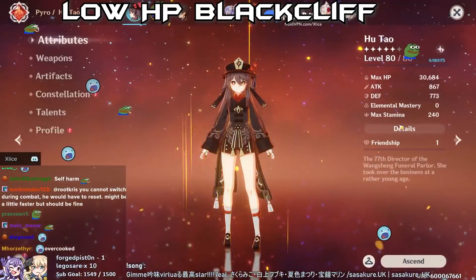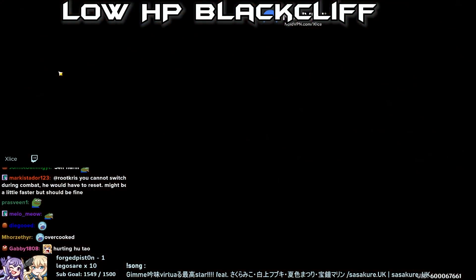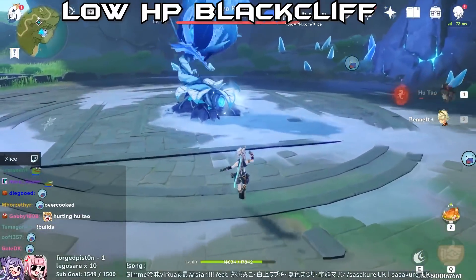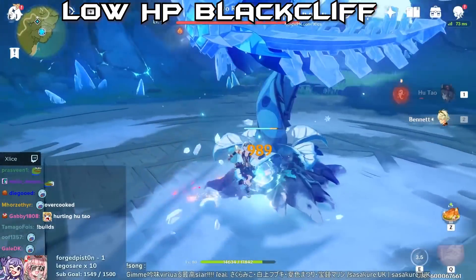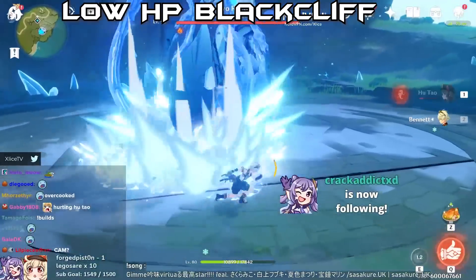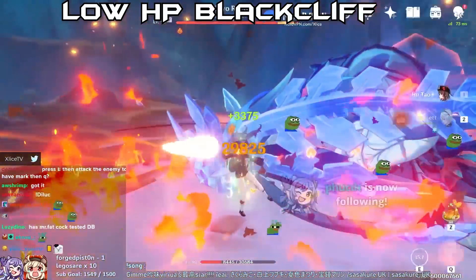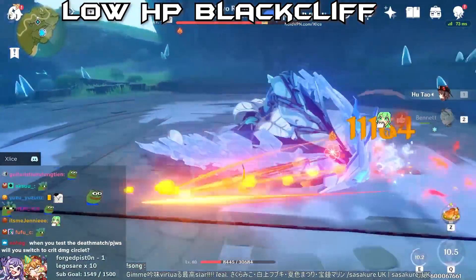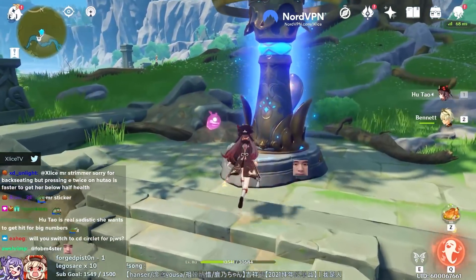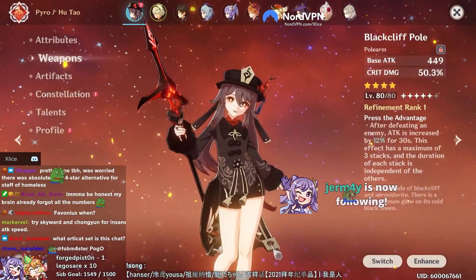Now this is Blackcliff under 50% HP - same stats, all level six talents, C0. Ulti damage: 29.8K. Charge attack: 11.1K, 11.1K, 11.1K. Pretty insane difference. Back to full HP - that was the Blackcliff.